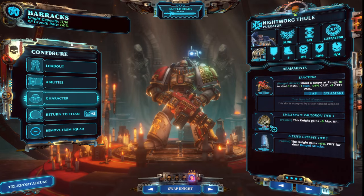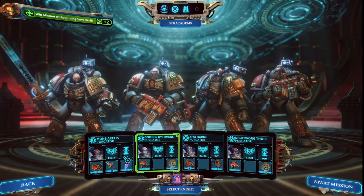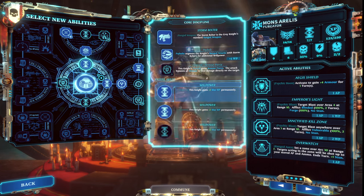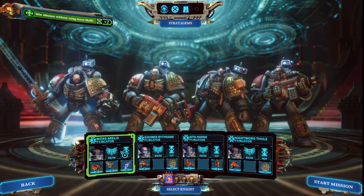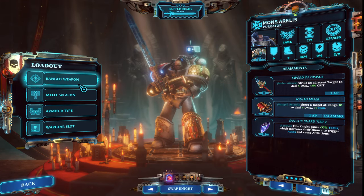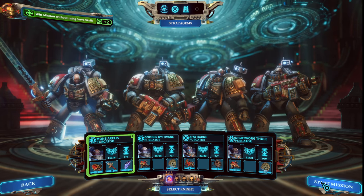I have been getting a lot of value out of this Emblematic Pauldron — the plus 8 hit points. I don't really think I need it, but let's just dump hit points on everyone, why not? For Mons, I've given him a Storm Bolter and a Sword, so we have some melee ability to execute. He also has a lot of debuffs. His Sanctic Charge should do good work, helping to trigger the parry of the sword he has — a melee weapon. So he can parry twice. He's actually very, very good in melee. Alright, let us go ahead and get started.